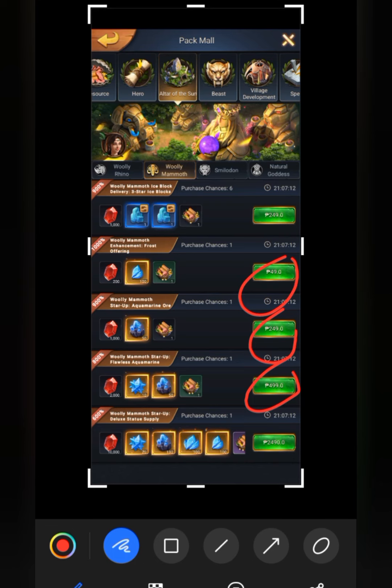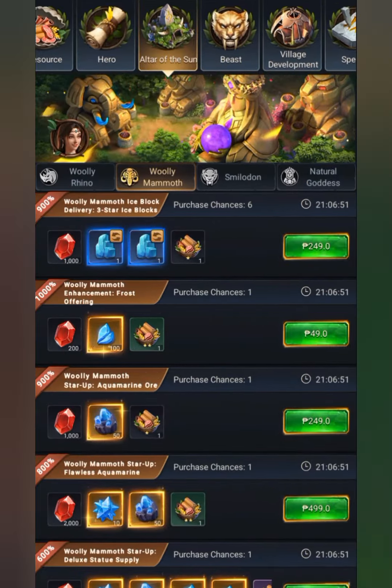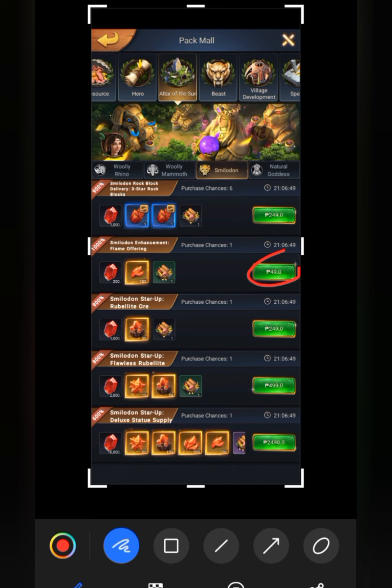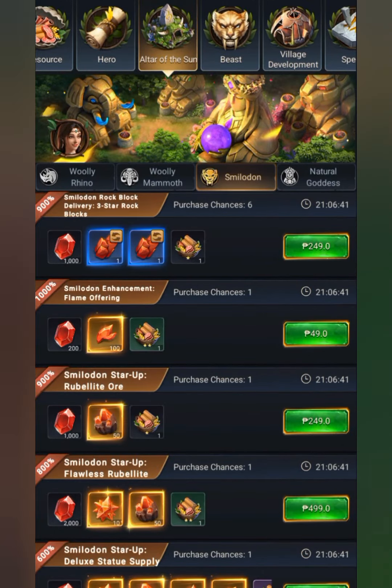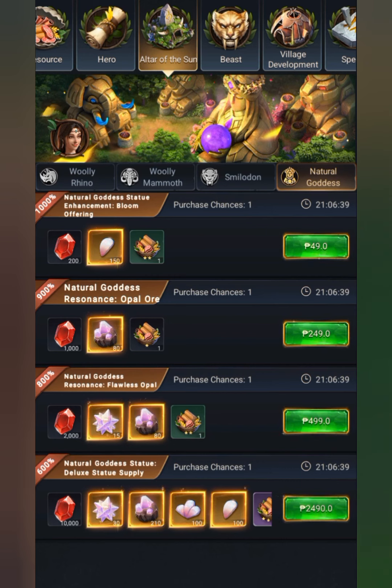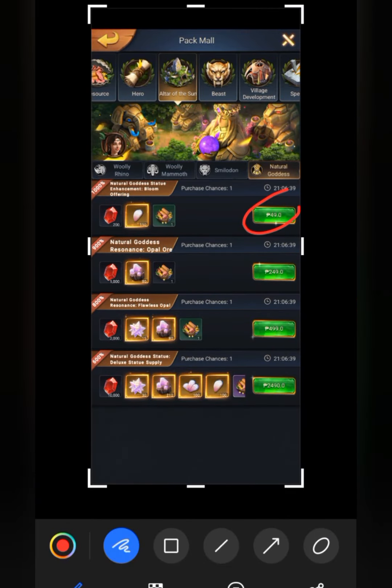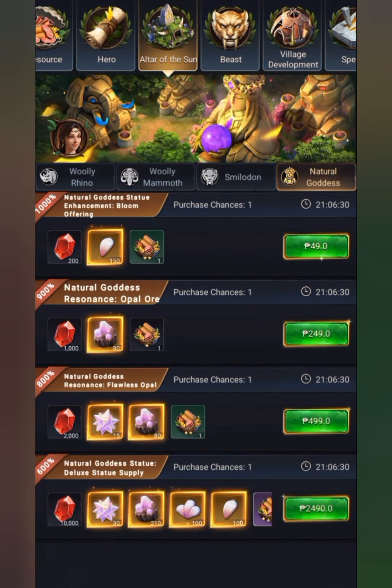For the Smelton, the best buy is the offering and the ore. And for the Natural Goddess, also the offering and the ore. This is the best buy if you want to spend money on this game, because statues give you lots of stats.